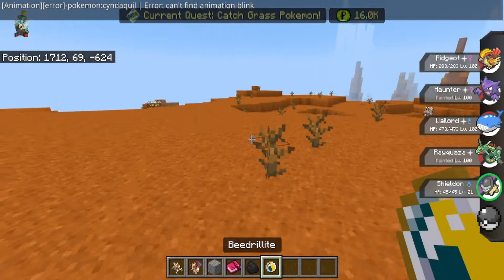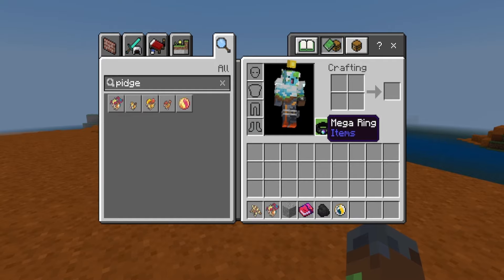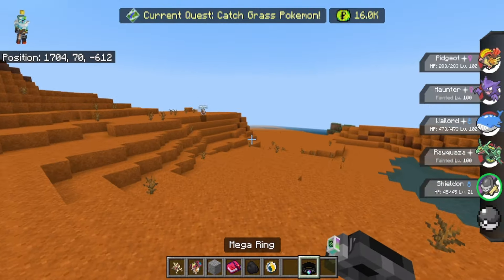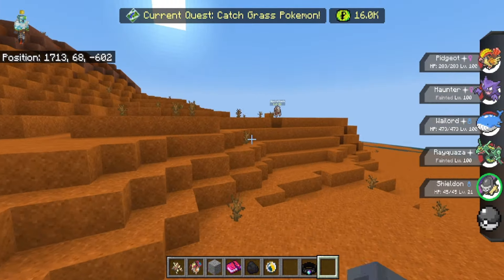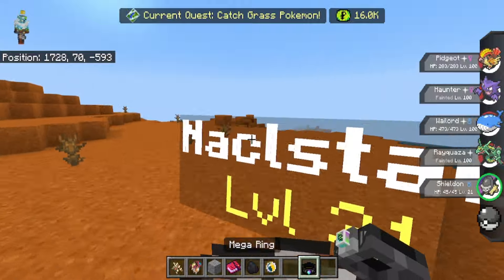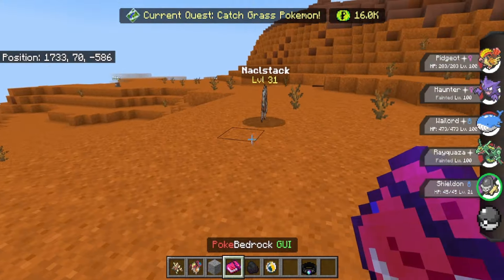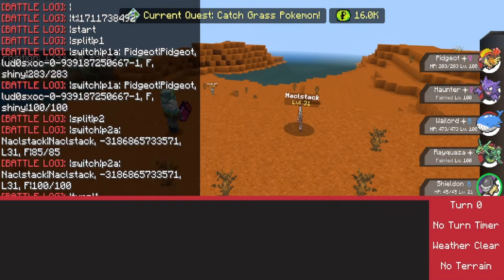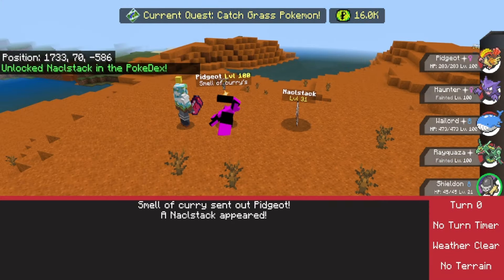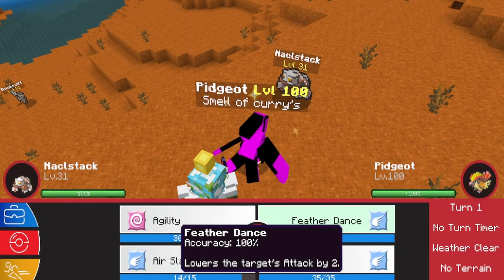You can't use Mega Evolutions by yourself — you're going to need the supplement of a Mega Ring. To get a Mega Ring, you're going to be able to craft it in the crafting table, and simply equipping it in your offhand slot will allow you to Mega Evolve Pokémon inside a battle. You can see that I can no longer Mega Evolve because I took off the Mega Ring.